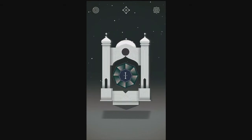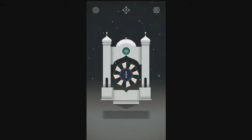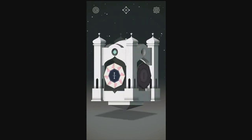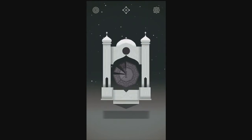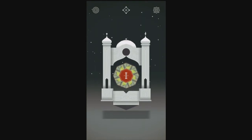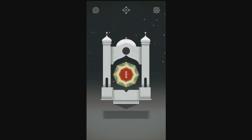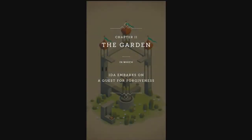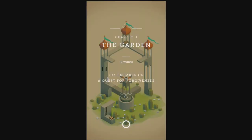Nice little castle type of thing that likes to spin. Alright, is this level one? Let's go in. No, I want to go to level one. Alright, I guess we can check out level two. And here we go — Chapter Two: The Garden. In which Ida embarks on a quest for forgiveness.